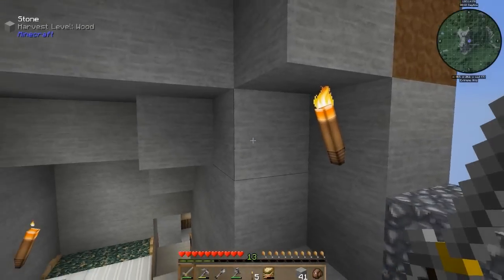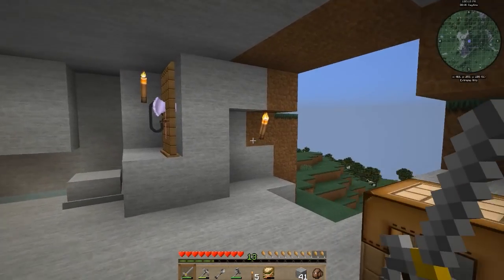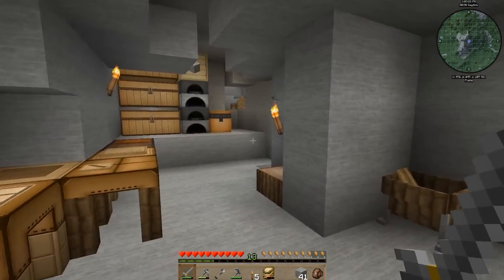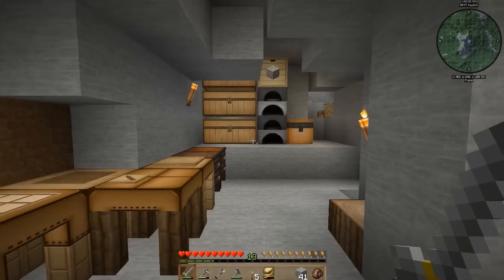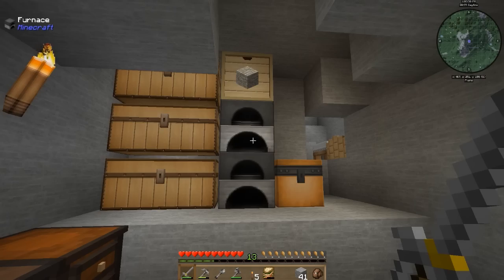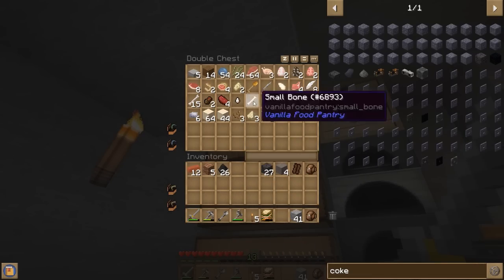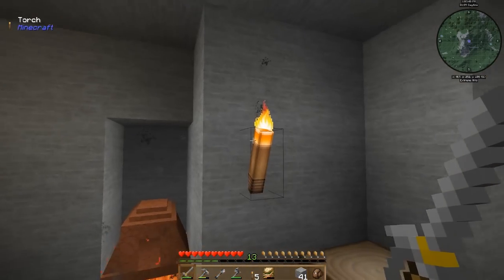Hello everyone and welcome back to Engineers Life episode number five. Since we last left off, I finished making the rest of our coke break blocks. We just need some more bricks and I made quite a bit of those. I didn't really map it out, but we've got plenty of clay and other resources so we don't have to worry too much.